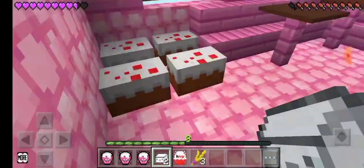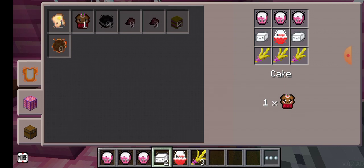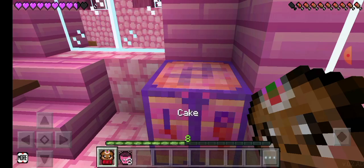You can see my cake — I made it just for you. The ingredients are three milk buckets, two sugar cubes, one egg, and three wheat. Press cake and you can see we have cake!